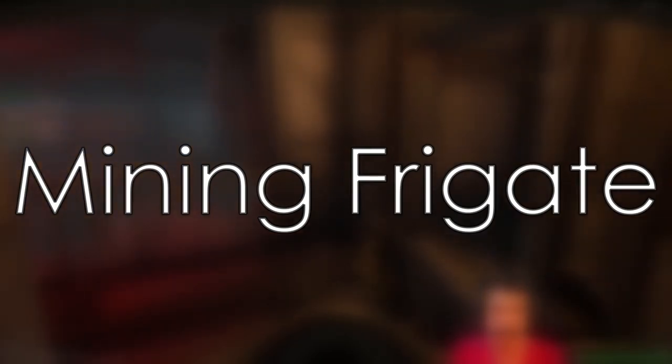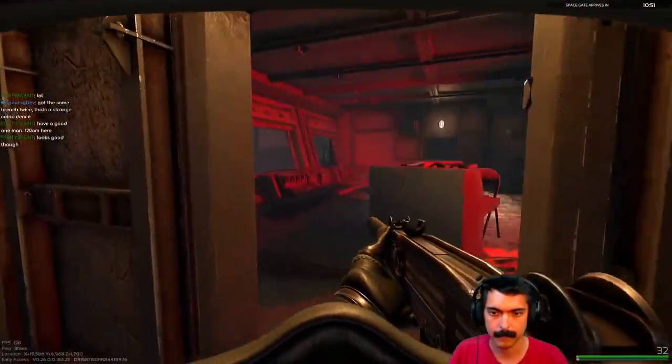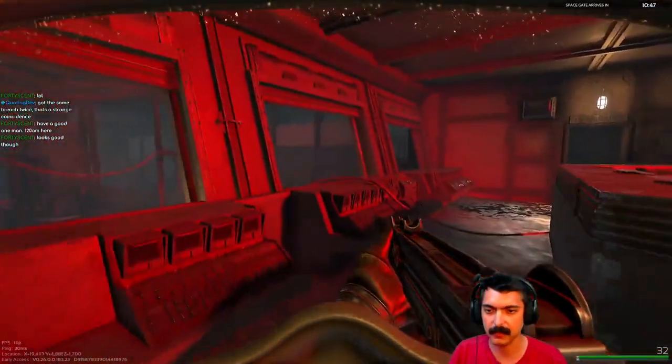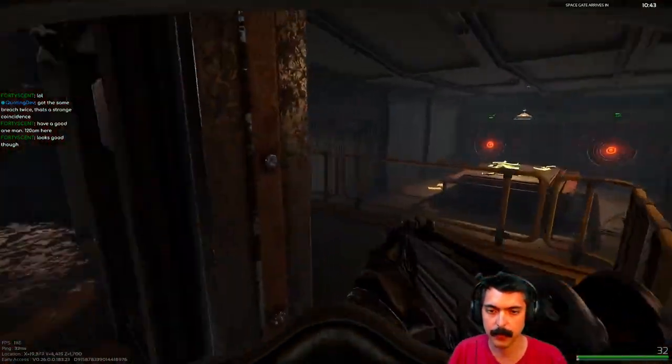The newest map that came with this update, the mining frigate — the very top floor of the map where the breach points are, there's a button in the bridge area and the escape pods are literally right next to it. This is probably one of the easiest maps to get in and reset quickly.